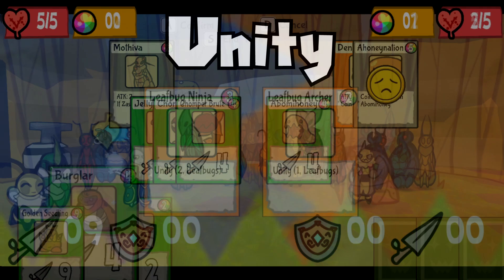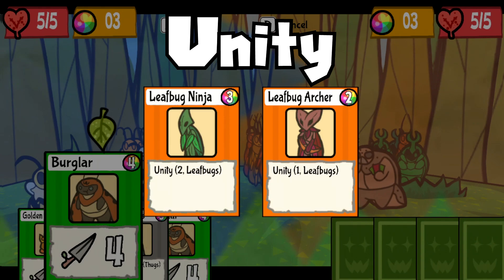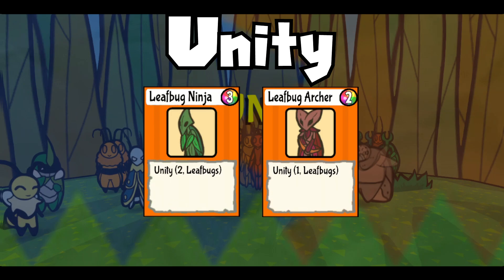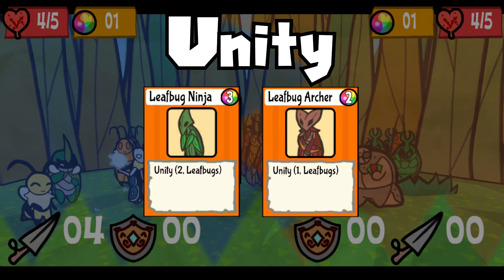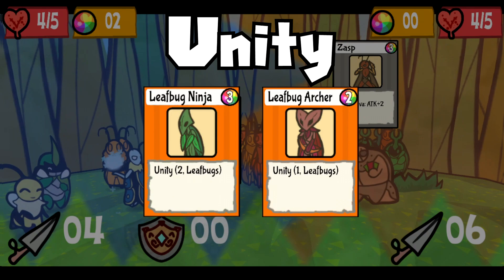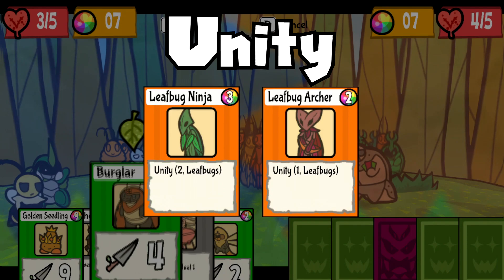Unity is confusing. On its own, it does nothing unless the card's tribe matches the tribe on the cards you team it up with. If you play cards that match the tribe — whether it's Fungi, Leaf Bug, Bot, etc. — the attack value of one card is added to the other. For example, a Leaf Bug Ninja with an attack of 2 and a Leaf Bug Archer with an attack of 1 will each gain the other's attack, giving you a total of 6 attack. The Unity effect only takes effect once per enemy — copies will ignore each other. You can play 2 Leaf Bug Ninjas and 1 Leaf Bug Archer, where the Archer gains 2 from one Ninja and both Ninjas gain 1 from the Archer, turning an otherwise 5 attack into 9 total. But 2 Leaf Bug Ninjas alone will only have an attack power of 4, since Ninjas can only gain the buff from other Ninjas once.